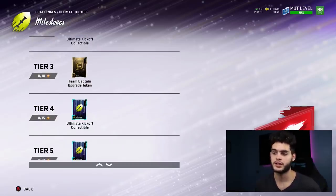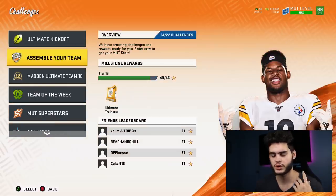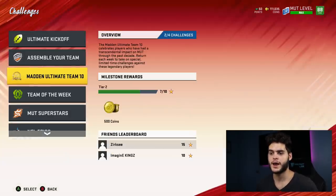You also want to be getting the team captain upgrade token, which can be used towards your Shazier, Ty Law, Dallas Clark, or Herman Moore. You also want to look at the Assemble Your Team solos — you play these solos, get the tokens, put them into the set, and you get a choice of Matt Ryan, Tyron Matthew, JuJu Smith-Schuster, Marshall Faulk, or Adderall. I typically recommend you take Marshall Faulk.